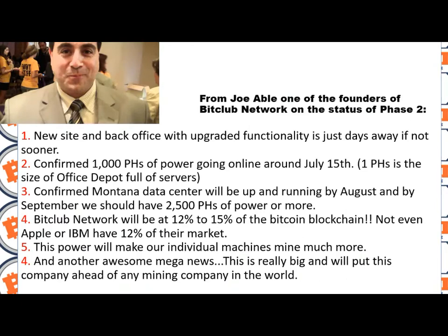This is an update from Joe on the BitClub phase 2 status. He said that the new site and back office with upgraded functionalities is just a day away, if not sooner. That confirmed 100,000 petahash of power is going online around July 15th. One petahash is the size of an office depot full of servers. Confirmed Montana data center will be up and running by August, and by September the BitClub Network should have 2,500 petahash of power or more.